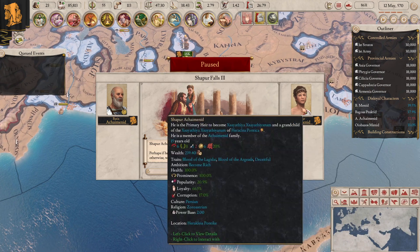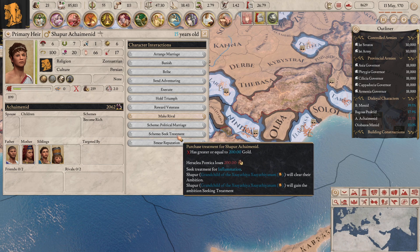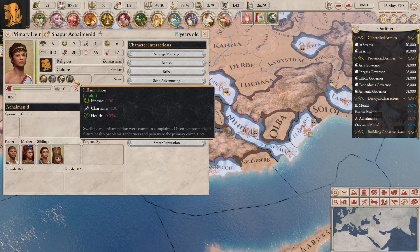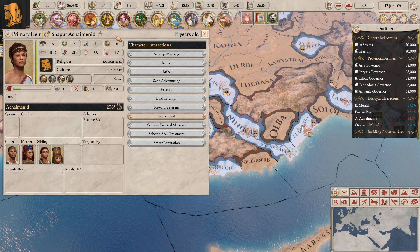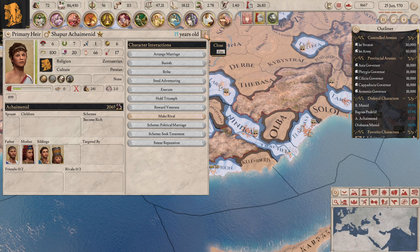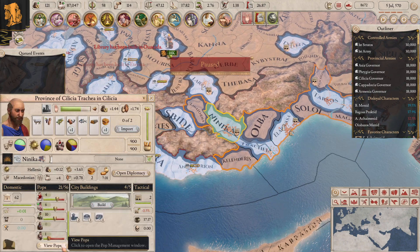Here we'll get rid of these - double that, another academy. Our primary heir Shapur has fallen ill - I need to seek treatment. He's got inflammation. Actually it's not that bad. I'm going to keep it like that. I'm going to mark him just so I know when he comes of age - I want to find out how good he is when he finally comes of age.